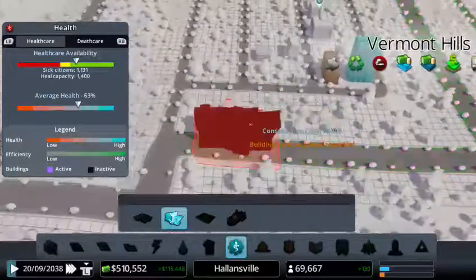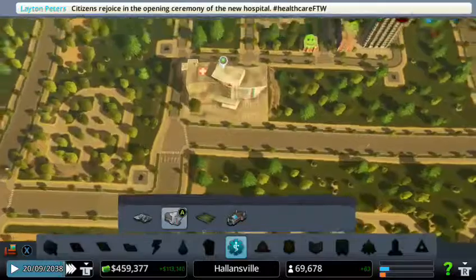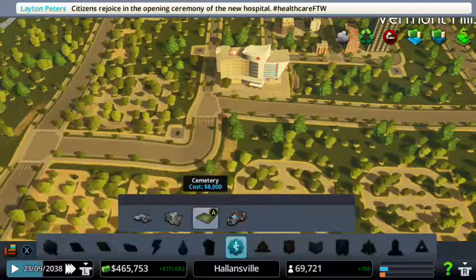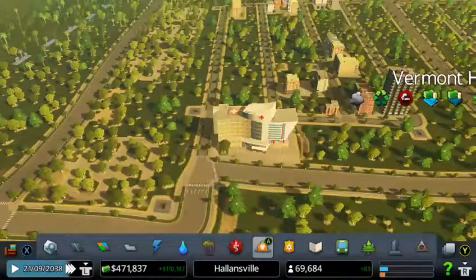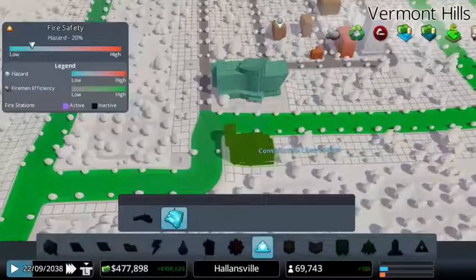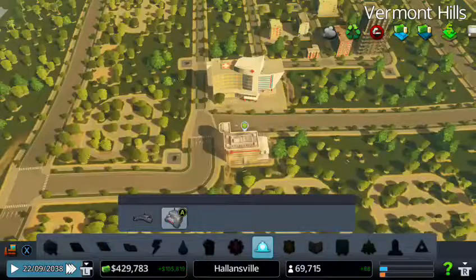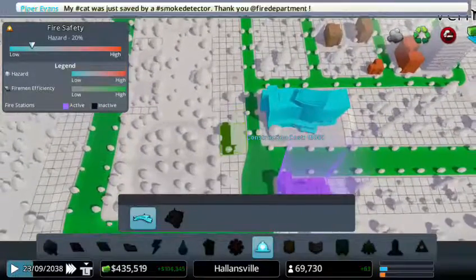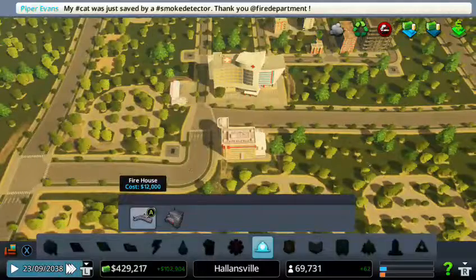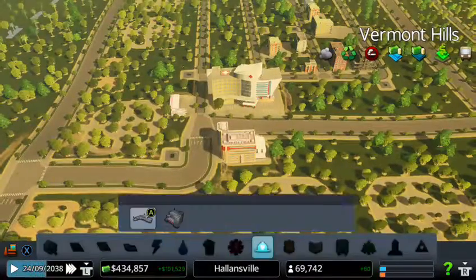I think we should put a hospital down over here — yeah, why not. We also need some fire stations. We can put one over here and a smaller one on this side, like that — perfect. I think this should be fine for the rest.